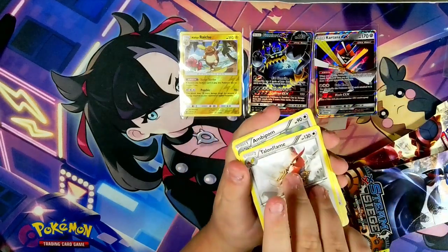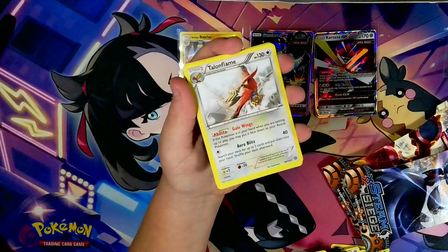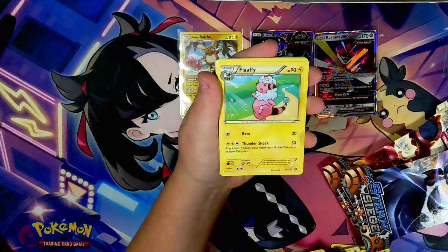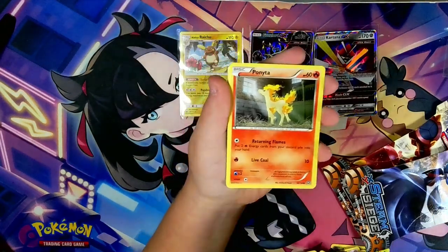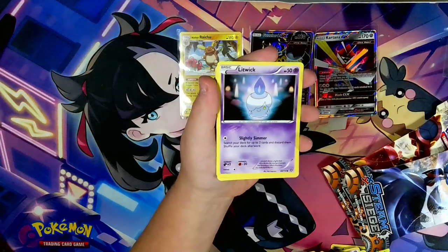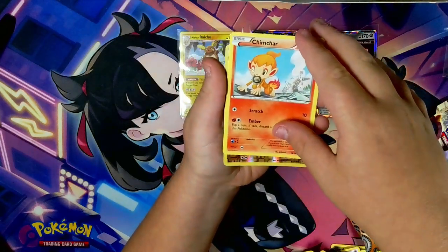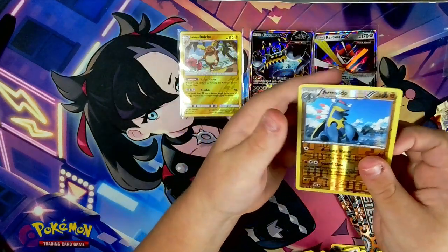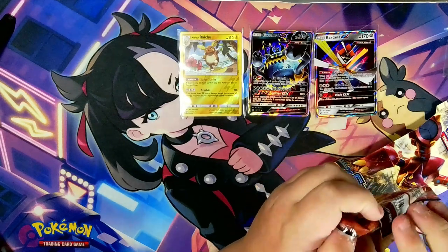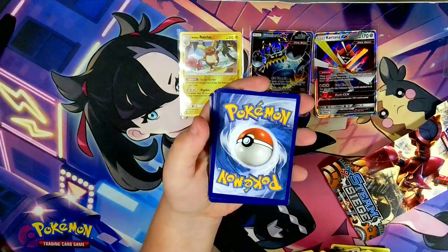Talonflame — wait, just for a second, look at that artwork design, like I can already tell it's gonna be amazing. So we have Talonflame, Ambipom, Fletchinder, Ponyta — oh my god, not you again — Ditto, Litwick, Nosepass, Chimecho, and Armaldo. I think this is probably the best pack artwork in the whole set just by looking at it.